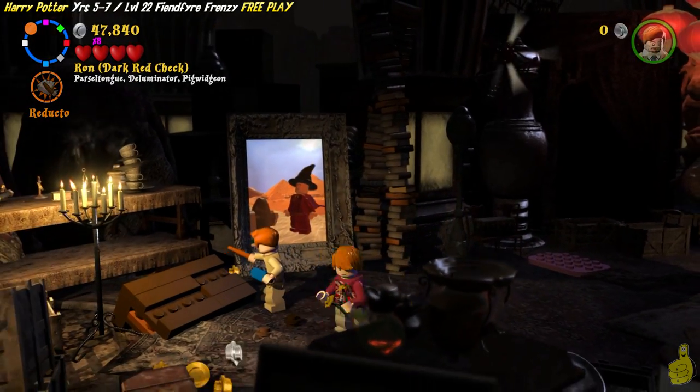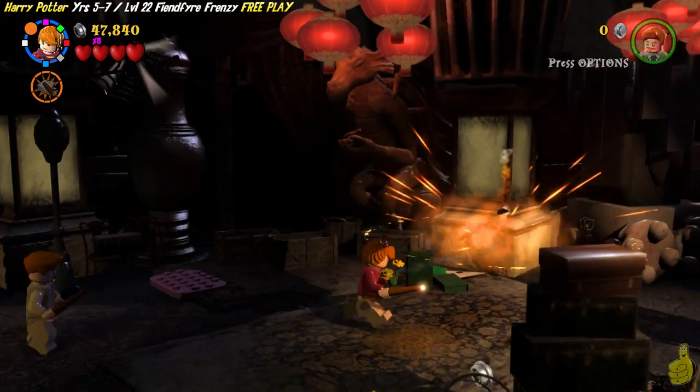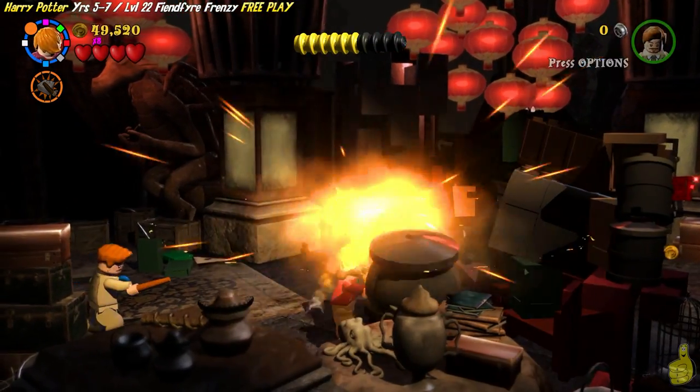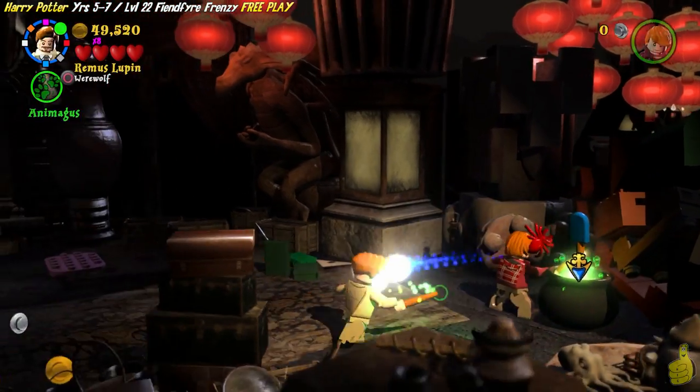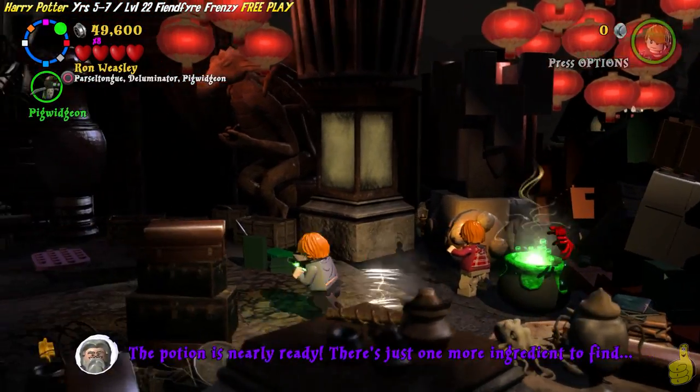We've knocked down the table over there and busted open some stuff. And we had to dig for our flower. But we got the flower power! We're gonna go ahead and slam dunk it in this cauldron that we found by knocking down the other cauldrons.